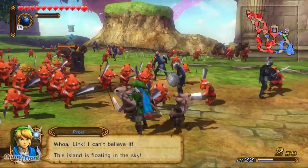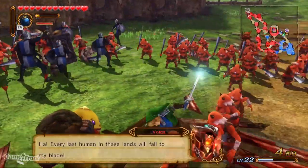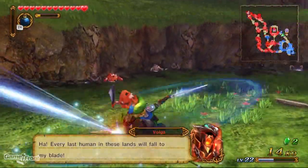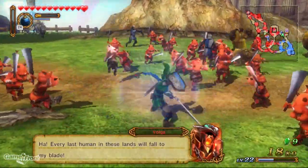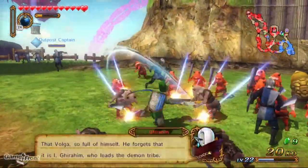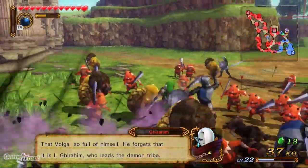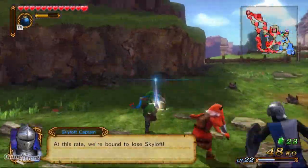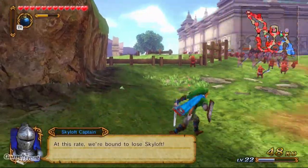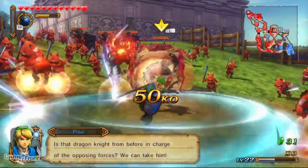Wow Link, I can't believe this island is floating in the sky. Believe it, fairy — it's happening! So one thing I didn't realize until just now — well, in the last time I recorded this video — I can actually charge up Link's power attacks, not just the spin attack, obviously all of them. So I can charge that one up.